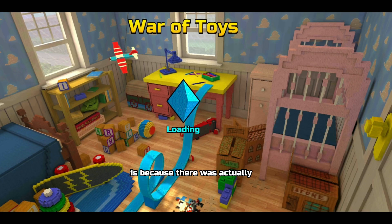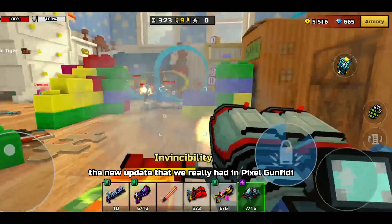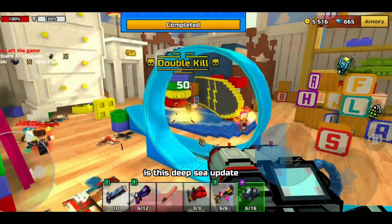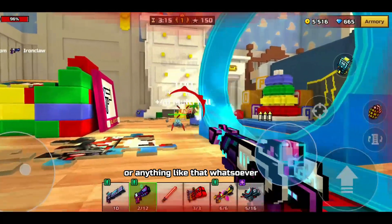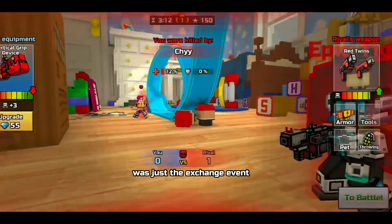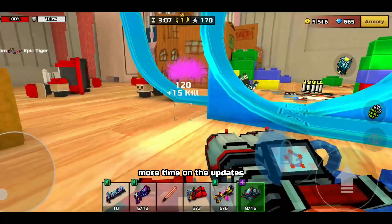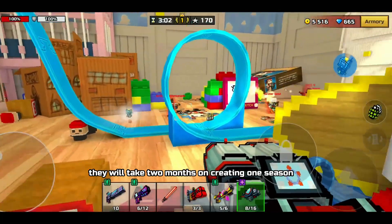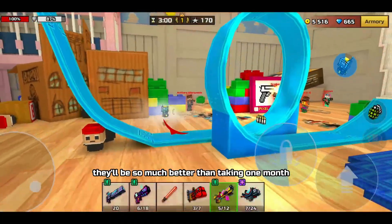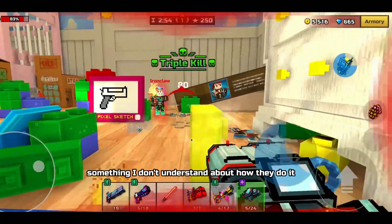The reason is that a lot of people were on breaks and are going back to school. On top of that, the current Deep Sea update really did not have much content and was not that interesting. The only new thing they added was just the exchange event — that was it. Pixel Gun 3D needs to take more time on their updates; it would be better to spend two months on one season than one month on a season that isn't even good.